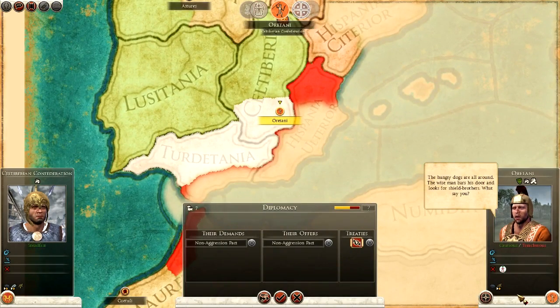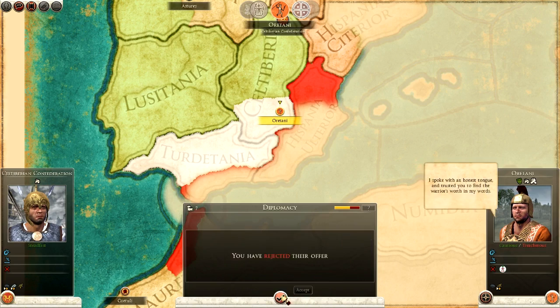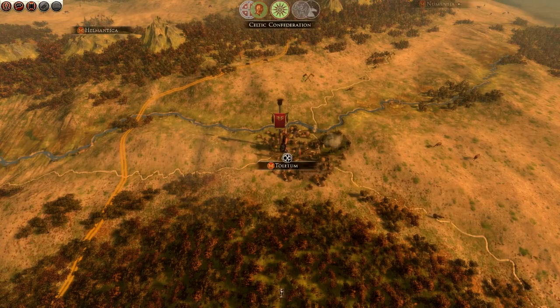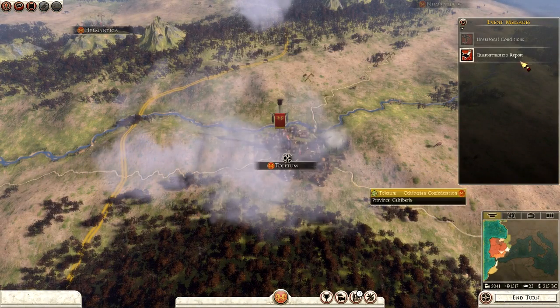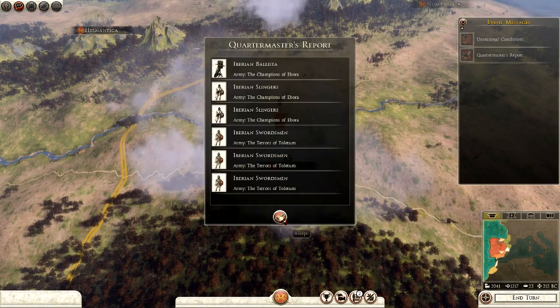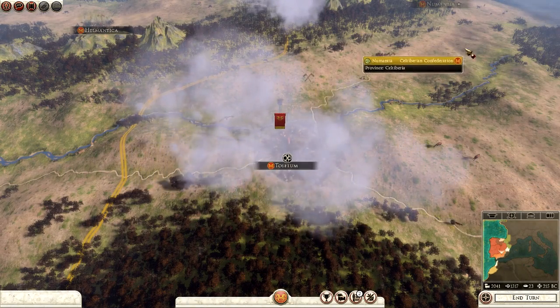The Orotani now want a non-aggression pact again — see what I mean? First a defensive alliance, now a non-aggression pact. I say no, just reject them — simple as that. They need me more than I need them. They're worried about this war with Carthage, which is right over by Saguntum.